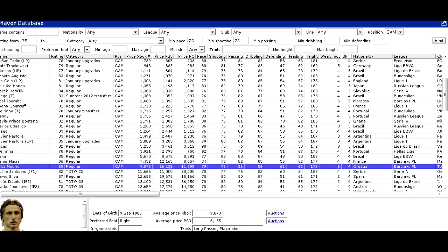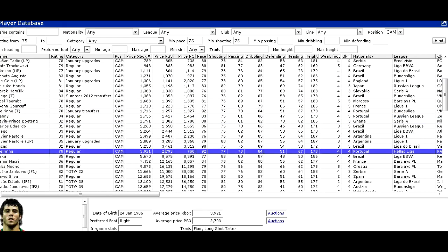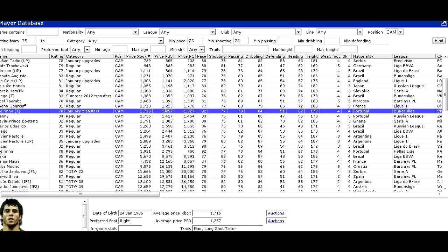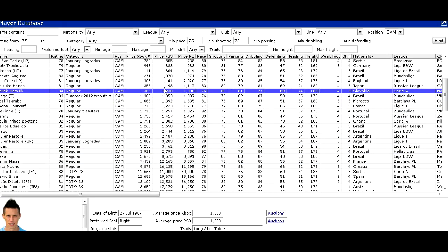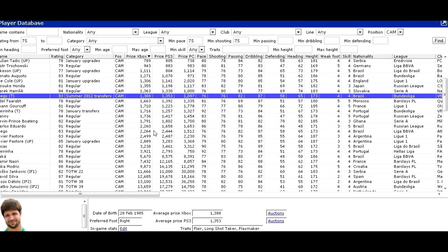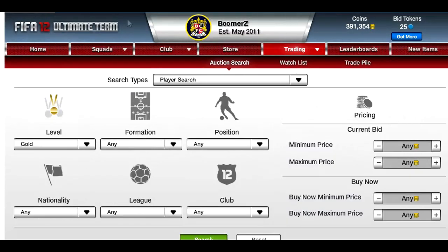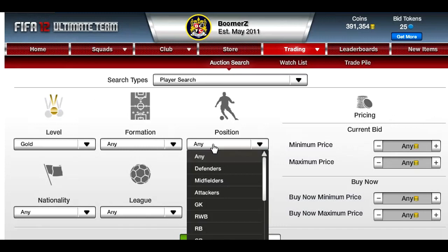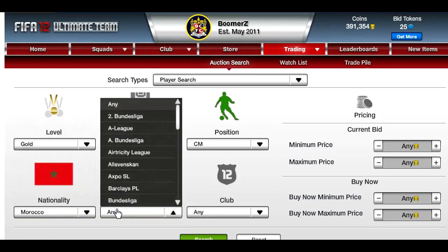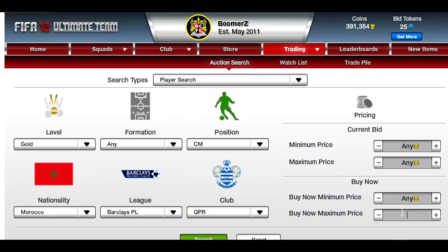Most of the players under 10k work well, and the ones over 10k work well too — obviously they have bigger profit margins. But the ones under 10k will have a bit of value added on as well. So if you don't have that many coins, you're probably going to want to use the less expensive ones. Any of these, such as Diego, Nasri, Modric, or anyone like that. I'm going to pick out Elta Raph — he's usually pretty okay for me. I'll go back, his permanent club is QPR, max price 5,000.